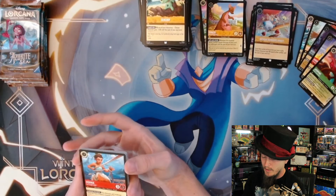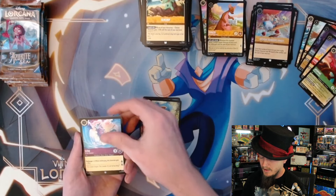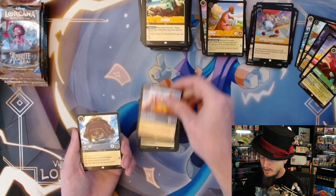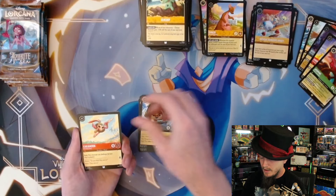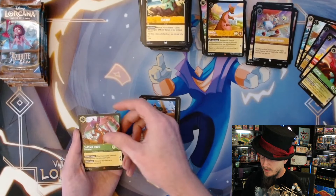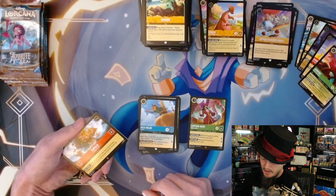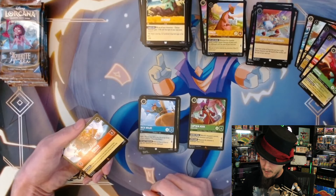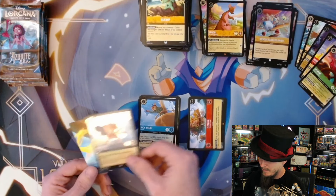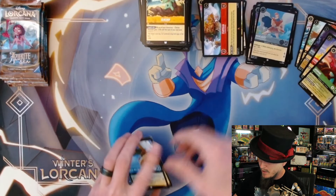Moana, Helping Hand, Prince Naveen, Sisu, Heathcliff, King Hubert, Tuck Tuck, Kakamora, Nick Wilde - first rare is Captain Hook, followed by Flotilla - I think that's how you say it. Foil Hercules and foil Hercules - love that for me! Still got a few packs left, been a really stellar box so far.